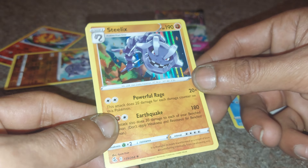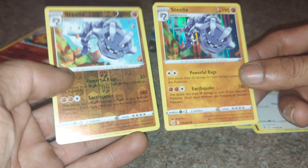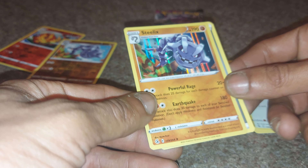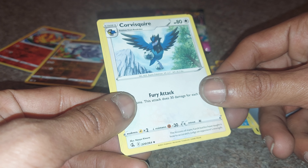Steelix — very nice — 190 health points, steel-rock-type Pokemon. We've pulled both variants of this today from two different packs. Powerful Rage and Earthquake are its moves. Steel-type Energy, followed up by Corsola Sequoia.